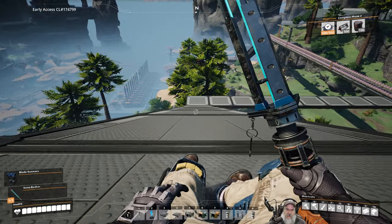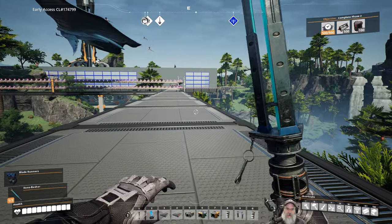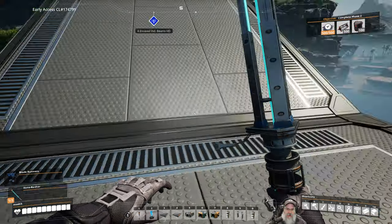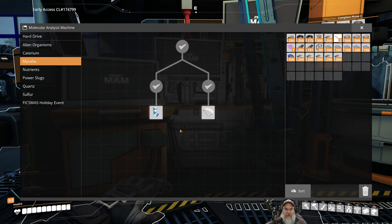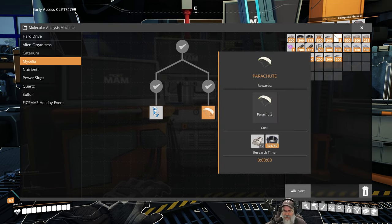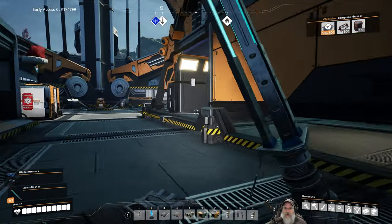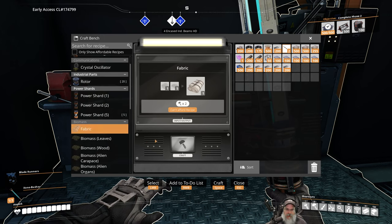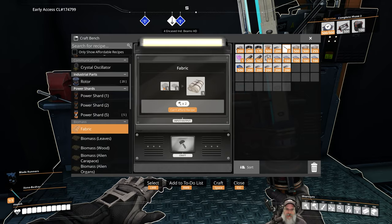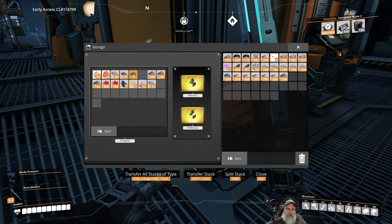We're going to bring it down to here. Back at the base, I need to actually research the parachute - we need tin cloth and some cables. To make cloth, we make that in here. Yeah, fabric - that requires biomass and micella, the mushroom stuff. We have some micella and some biomass, so let's make ten of these.